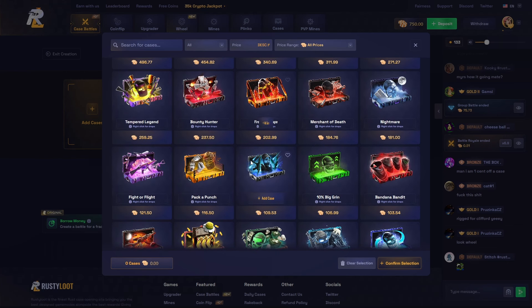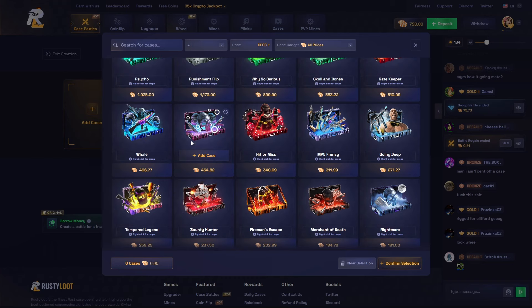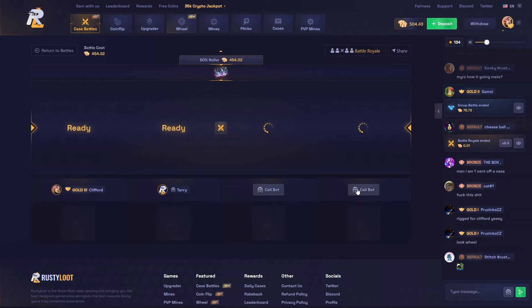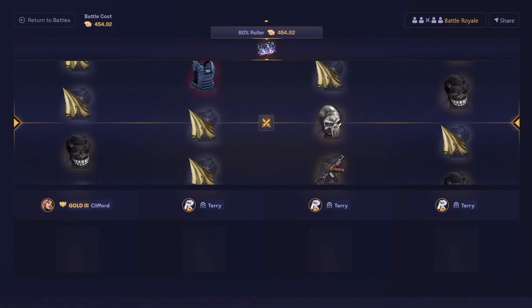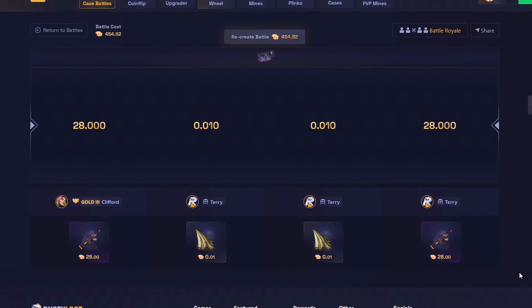We got 750 left, we have to do something risky. Do we just go for a tempered legend or do we go for one of these big ones? I'm sort of feeling the hit or miss — that could pay well — or maybe a 60 roller, that could be pretty cool. We'll do this one with a little loan because that's basically all the balance. Let's do 250 so we got 500. If we lose this I'm really hoping we don't — but content is content. Please give us a juicer to finish this off. I'm so happy I did a loan — oh my god — we won the coin flip, let's go!